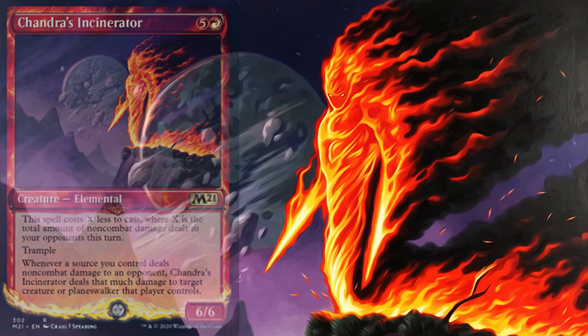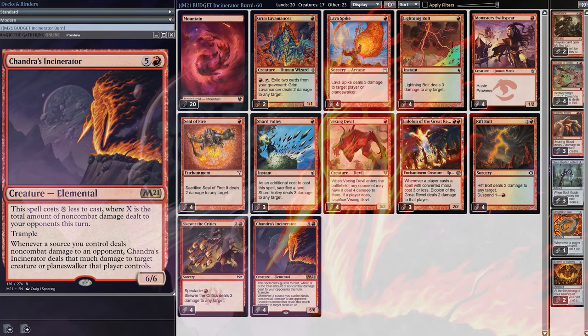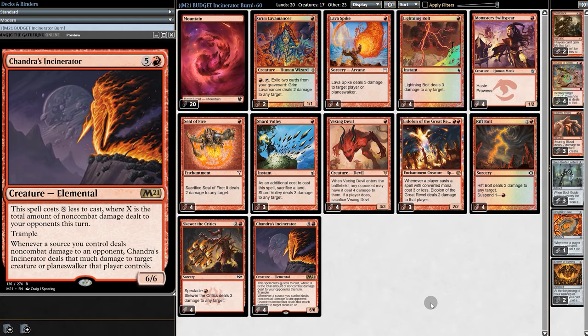Yes, there is that drawback, but the payoff is very good. And that brings us to Budget Mono-Red Incinerator. The number one goal of this deck is to play Incinerator on turn two. There are two ways to do this.